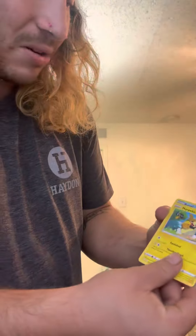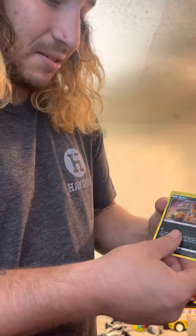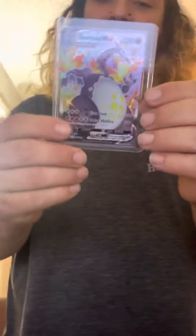Psychic Energy, Gym Trainer, Team Yell, Luxio, Rowlet. Leave a thumbs up, leave a comment, subscribe. Y'all seen it here first, guys. I pulled this out of the Shining Fates Eldegoss Collection Box. From this box, I pulled a Charizard. I am so ecstatic right now. It is so crazy. Cacnea, Glossifleur, and a Celebi Non-Holo.